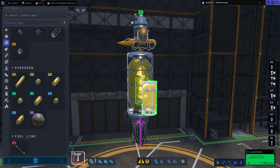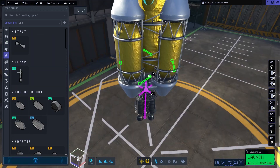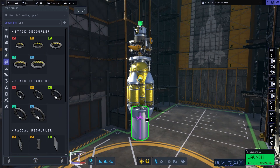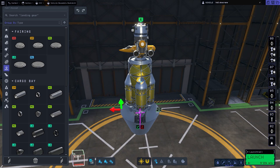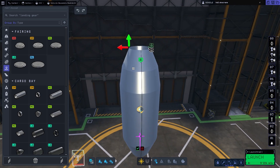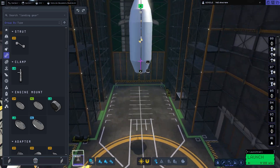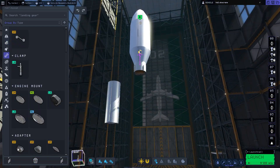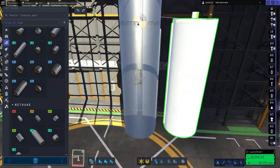I went for a simple transfer stage and didn't use the ball tank because it would make the rocket so giant — this was more than enough. We had about 3000 meters per second left to spare when I arrived at Kerbin again. Then adding a fairing and of course strutting everything up. Even with billions of struts, it was still wobbly.